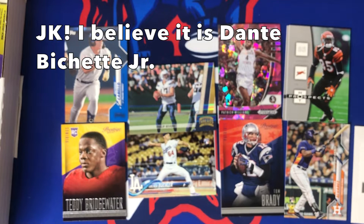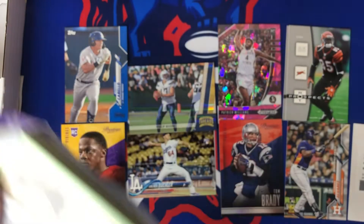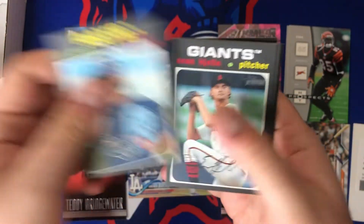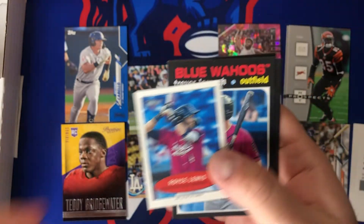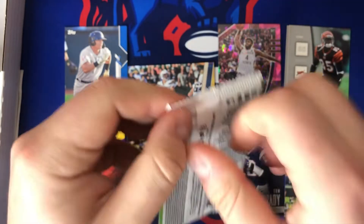Two packs to go — we got Heritage Minor League, not high number. JJ Goss, Sean Jelks, Luis Patiño, Royce Lewis mini, Trevor Larnach, Logan Gilbert, Luis Campusano, and Jake Sanford. Not the best pack there.